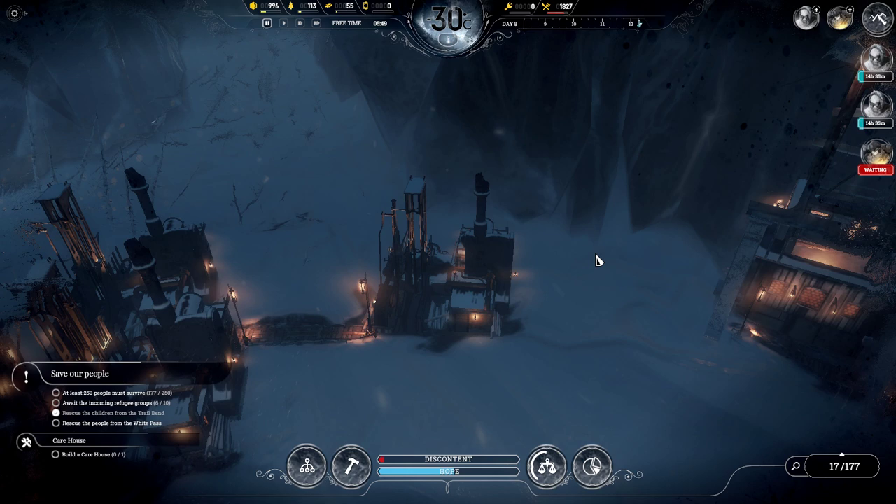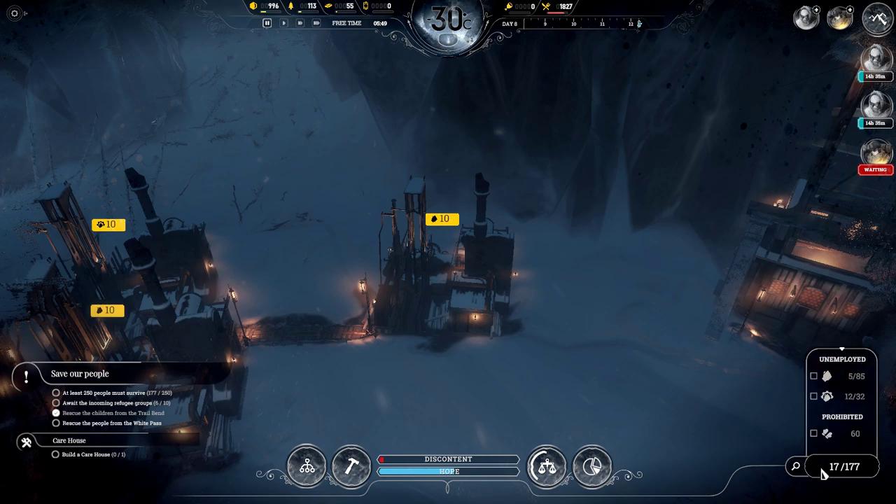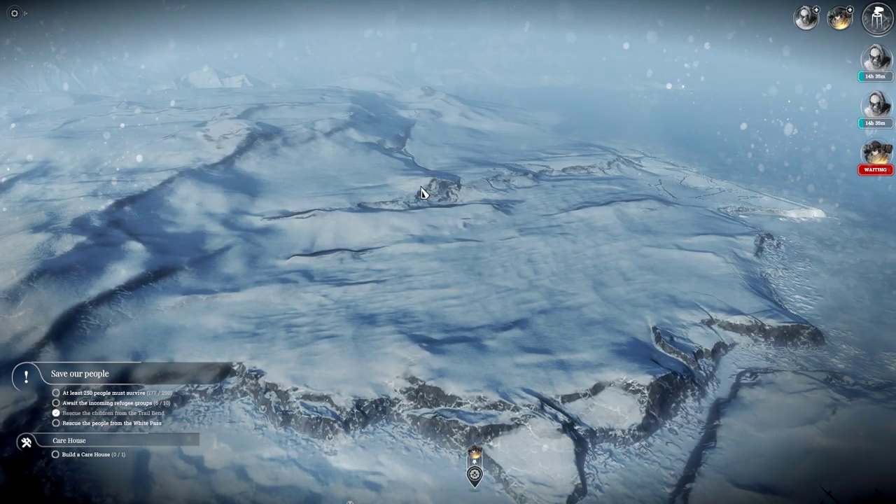Crystal here. This is a bug report for 11-bit in regards to the refugees map outposts. Right now I have 177 population with an outpost team ready to make an outpost at the frozen forest on the refugees map.